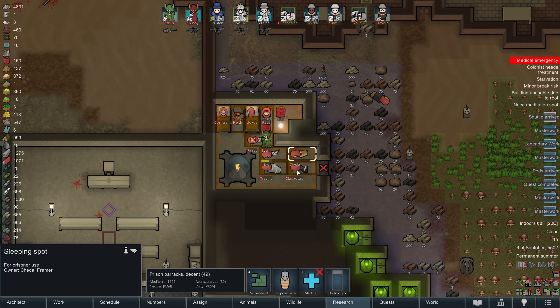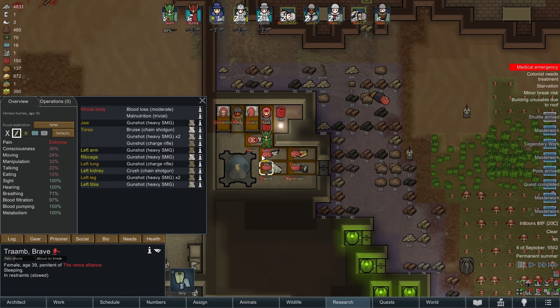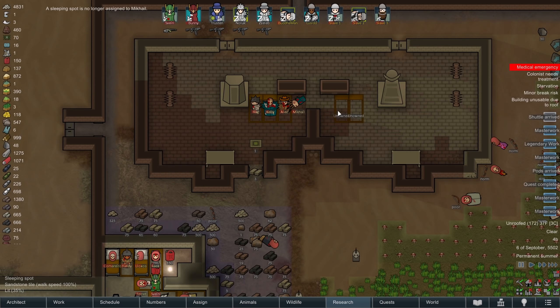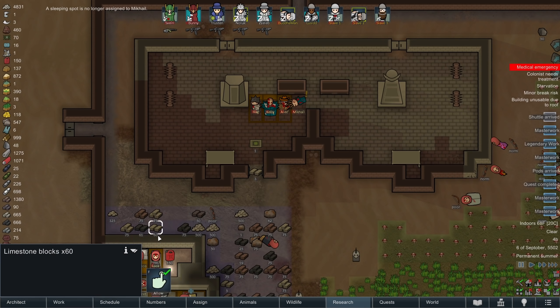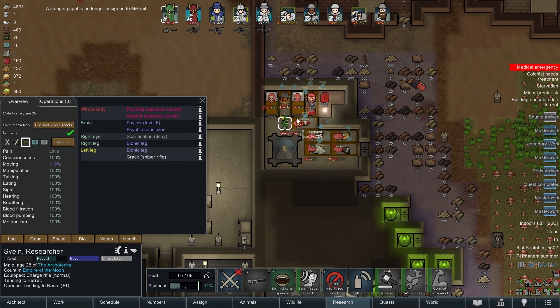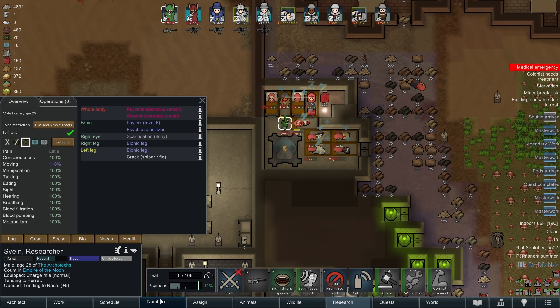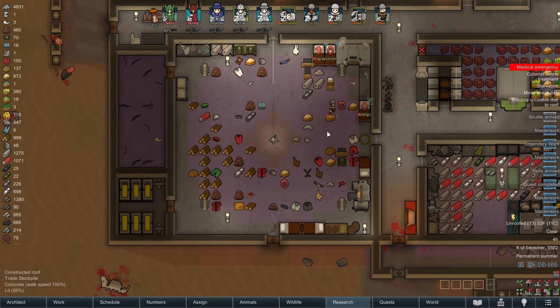Nobody left in this hospital room — let me unlock that. Makai does have an infection though, and it's a torso infection, so it's not one where we can amputate. Bunny, go capture Makai. Alright, doing our best to keep these guys alive, trying to limit the death.